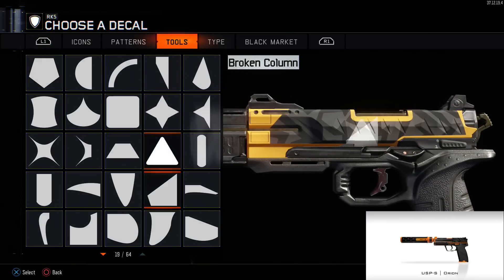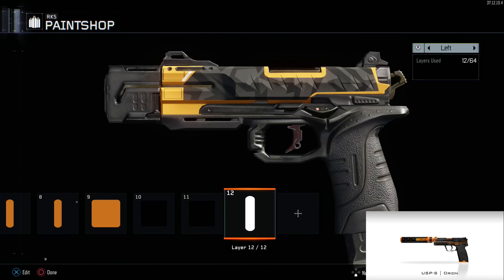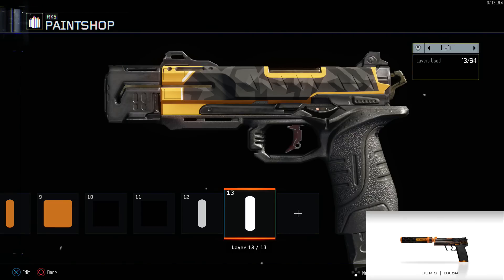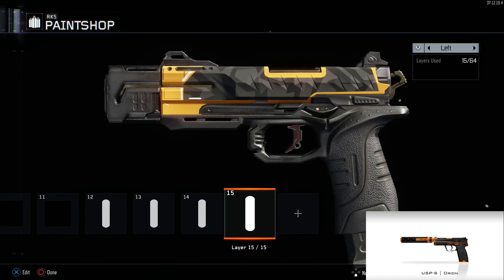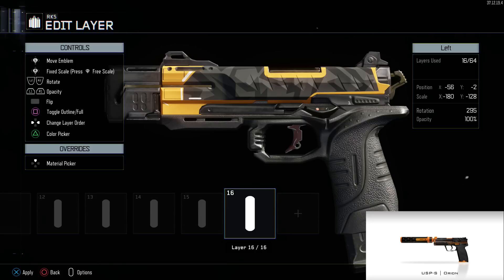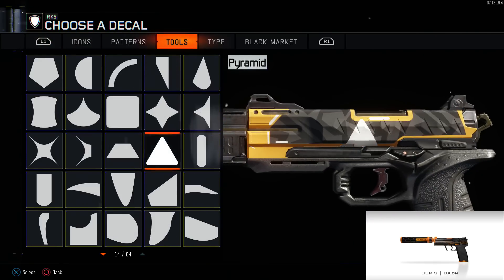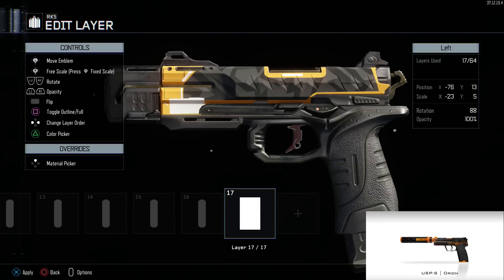I'm going to make this stat track just for the hell of it, because I think you can see it clearly on this gun. Right here I'm adding the little white accents that you see in the Orion — it doesn't look like much but it does make the paint job pop. I really like the RK5 because you can almost paint the whole gun. Just keep adding those white accents.